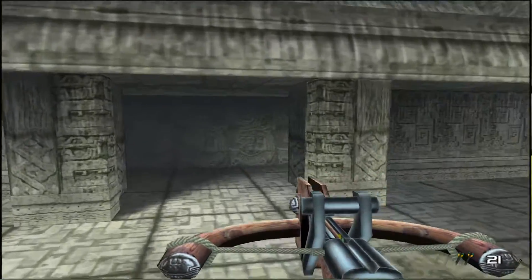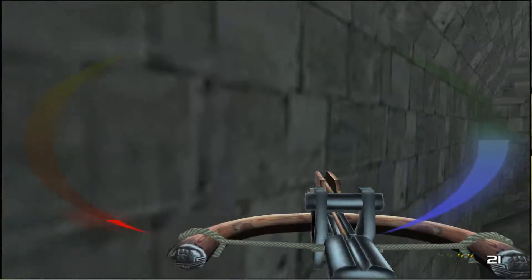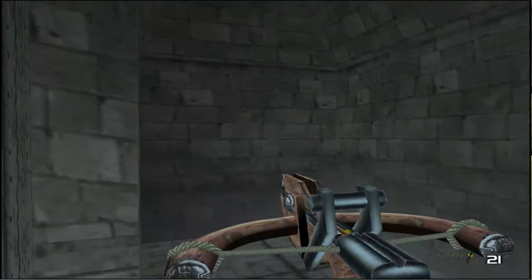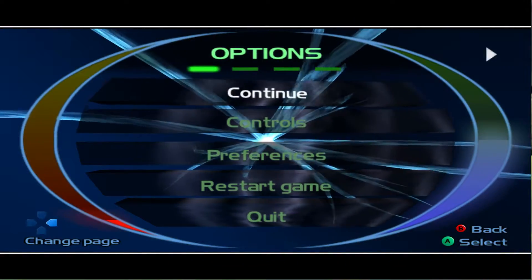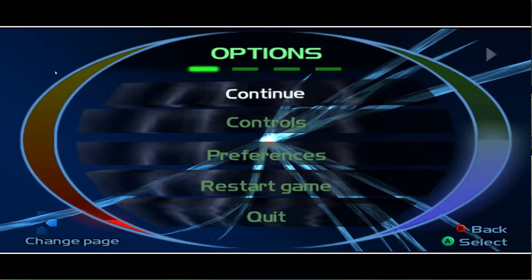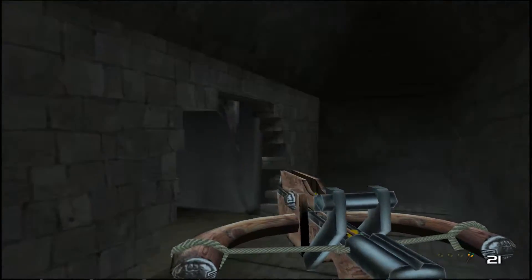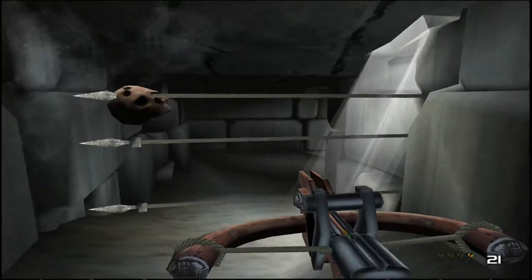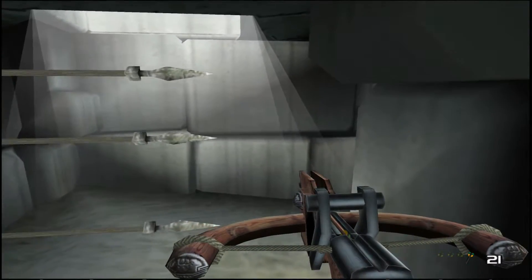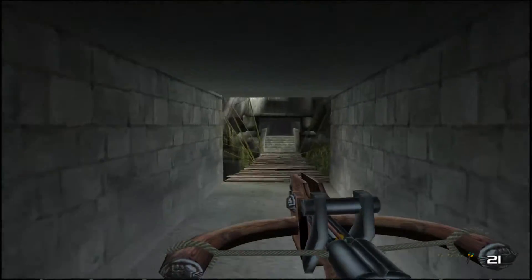That door's just open. Grab this armor here. Since that's another area completed we'll save it there as well. Continue through here, avoid the spikes - first set there, second set here, third set - and then you'll get to the bridge, which is the same as normal mode.